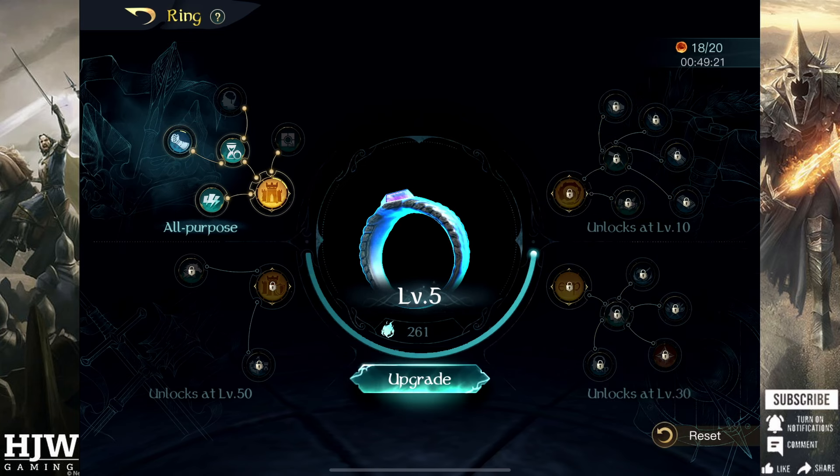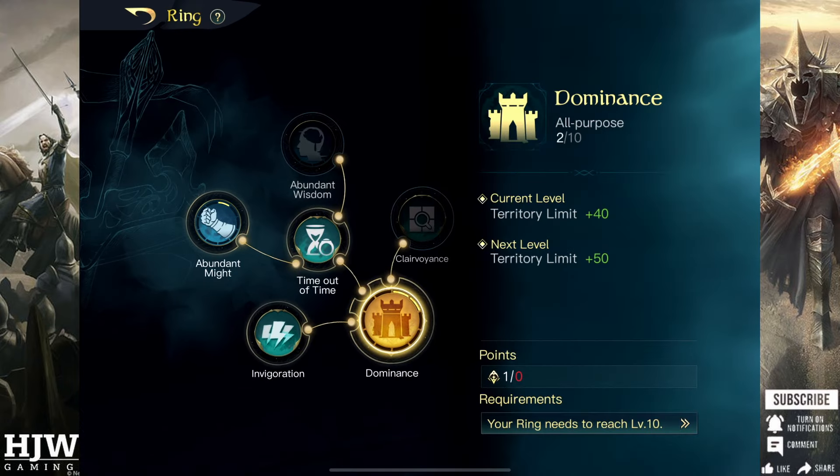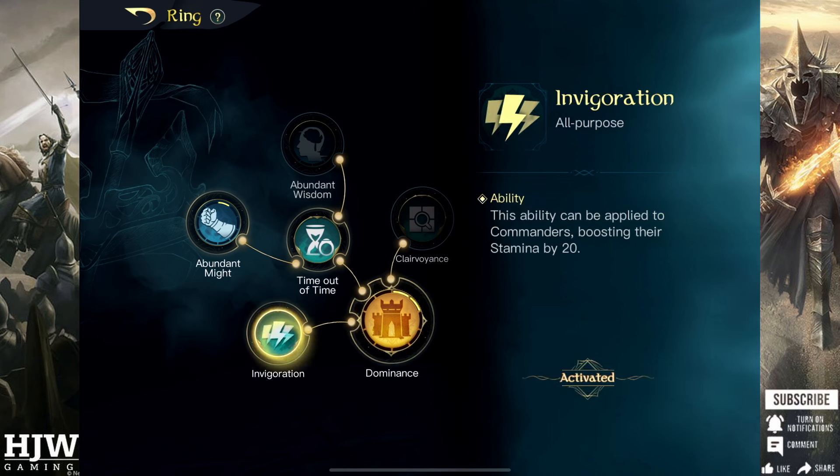First up, during your first 10 ring levels you will only have access to the top left ring tree and this starts with Dominance. Dominance is one of the most important ring skills to put in and you should always put skills into this whenever possible so you can get as many maximum tiles as possible.